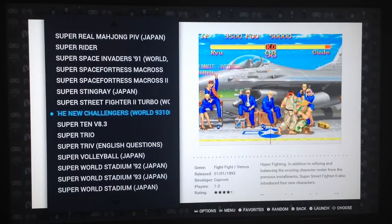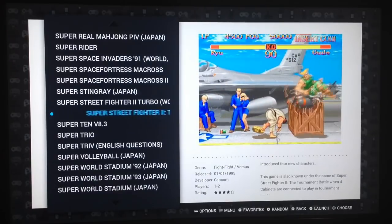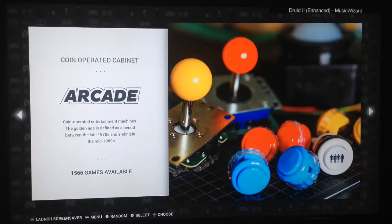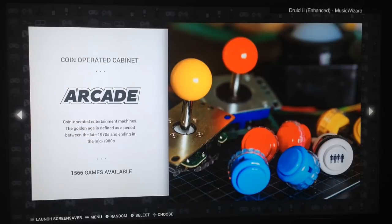You already noticed it, I'm sure. We also have the background music track title displayed on the upper right side — you will always see the track name of the music playing. So if you like some of the tracks I've added to the image, you can see the correct title on the upper screen.